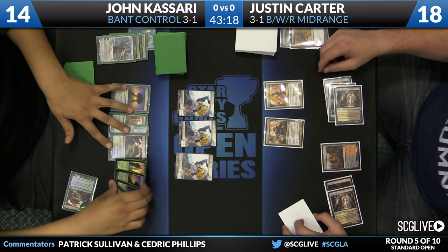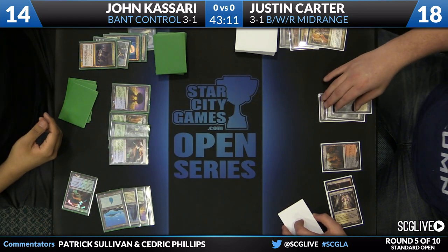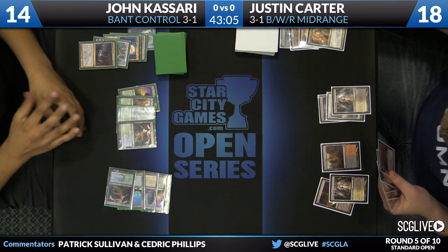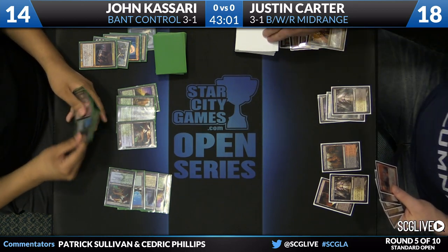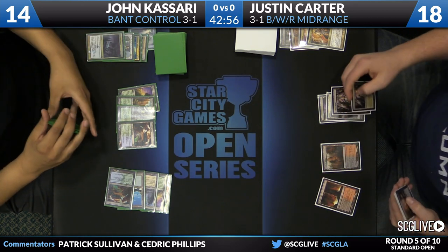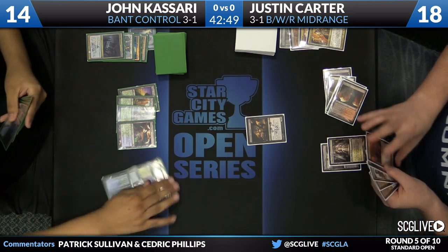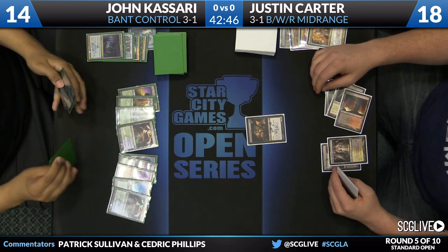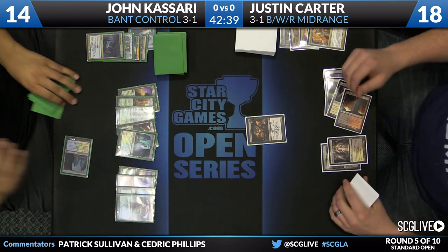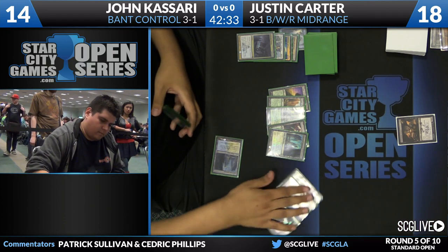I felt like Justin's just in some pretty general trouble right now. I would have led with the Desecration Demon instead of the Blood Baron, because the only real path is for Justin to land a threat that John doesn't have the right answer to. You're aware of Detention Sphere, so instead of leading with Blood Baron — which eats a Wrath — you'd have Desecration Demon left against his Detention Sphere. If you switch it, Blood Baron against his Detention Sphere can't be targeted, and you might have an opening. Especially when you're a dog in Game 1, you have to leverage those small windows.